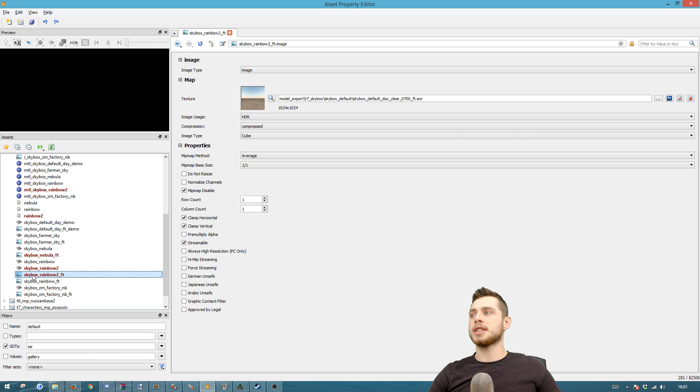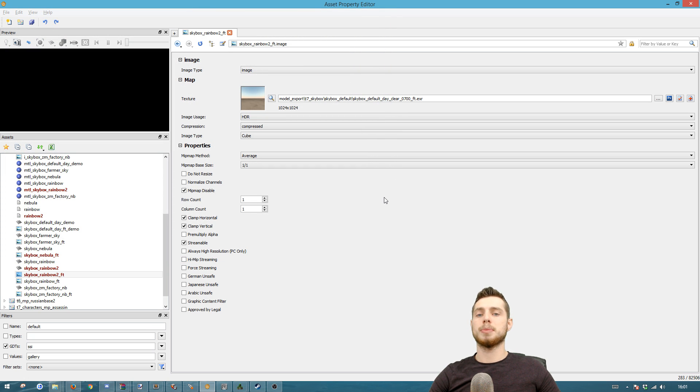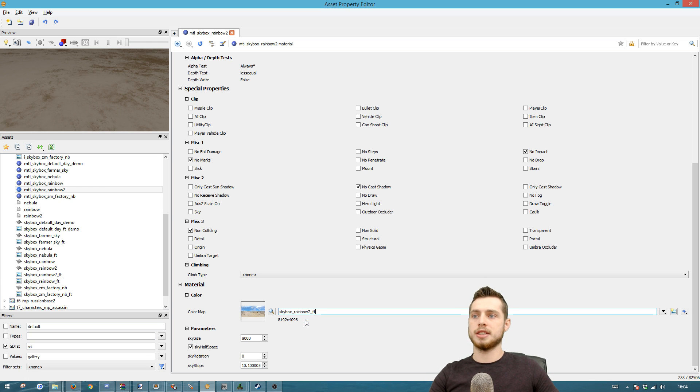Now go back to APE to set up the new skybox. Go to the image — in this case, skybox_rainbow_2 — and change the path by clicking the three dots. Navigate to texture assets > custom > sky, change the file type, and select rocks. Give it a few seconds to populate because it's a gigantic file. Next, change the image type and select the Texture option, then save. You can also set the high resolution option. Then go to the material_skybox_rainbow_2 and scroll down to type in the name of the material — skybox_rainbow_2.